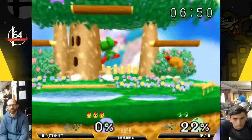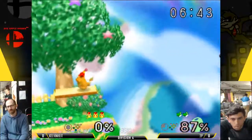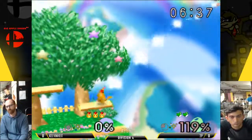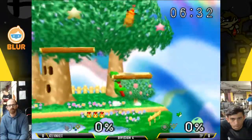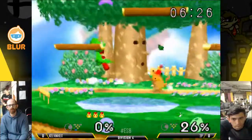Excellent parry jump. Took his jump. Up smash maybe — oh man. That's the reason why Yoshi doesn't want to be DJC'ing every single time, as Pikachu's forward arrow will just eat it up. That's good pressure from Kelvin Knight to get that grab there. Up tilt just locks Yoshi in place sometimes and prints the grab.